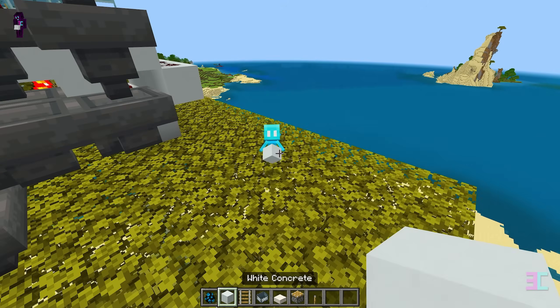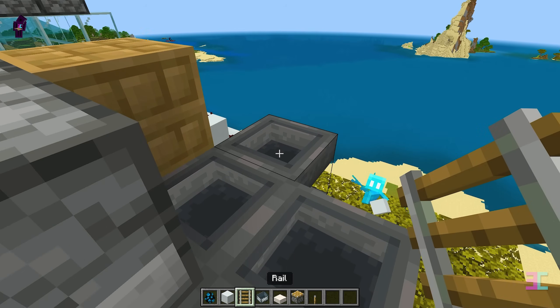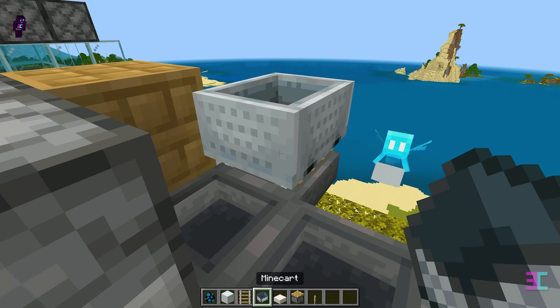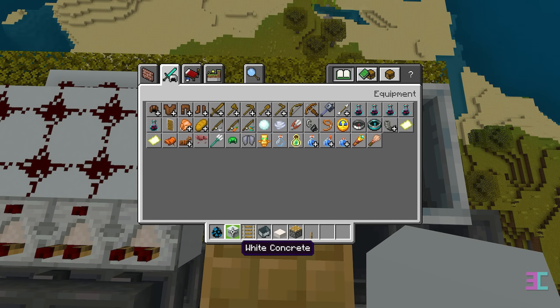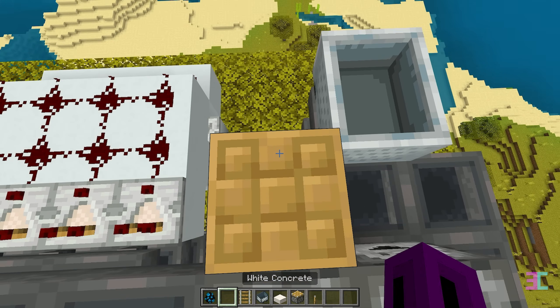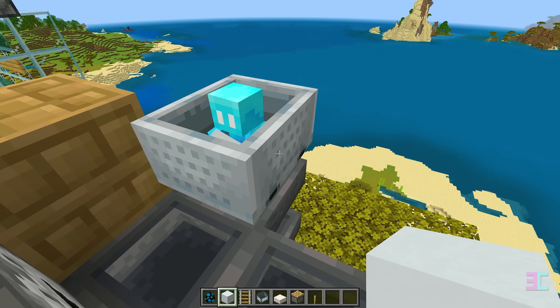Get an allay to the top of the farm and give it any item to hold so it follows you. Place a rail on top of this hopper and put a minecart on the rail. Drop the same item that the allay is holding into this area below. Then move to the other side. The allay should pick up the item and get pulled into the minecart while trying to give you the item.